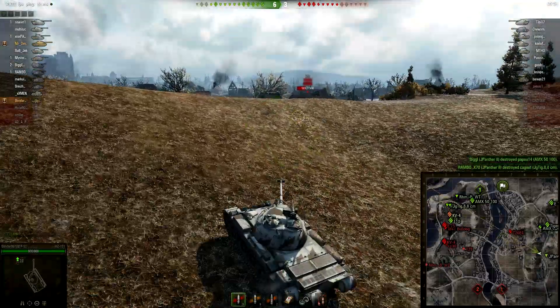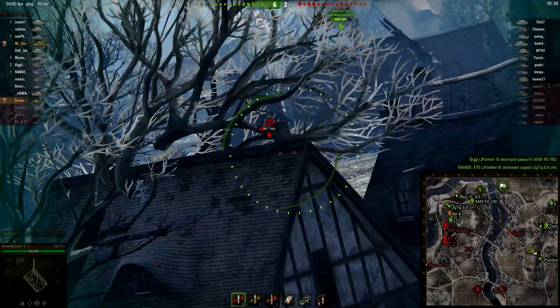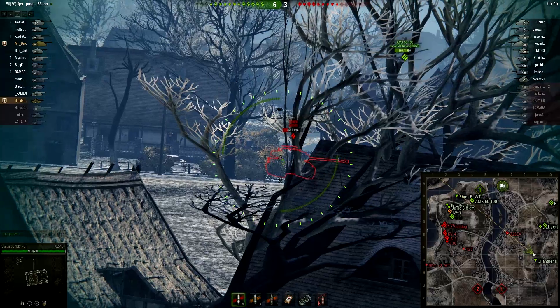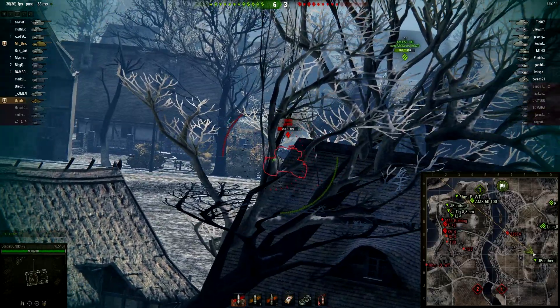Super Pershing in the city at 589 hit points — 228 knocked off of him. Will Bondar get a shot on him? I don't remember this part of the replay — it's been a little bit since I took a short break here. But he will get a shot off. No damage on that first one.